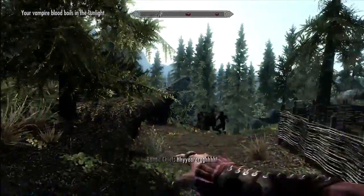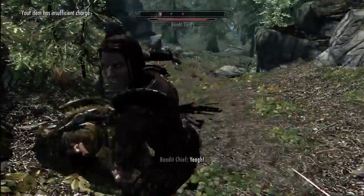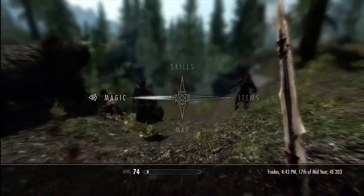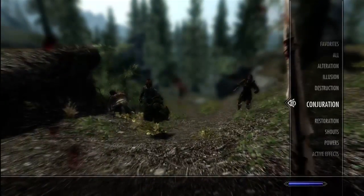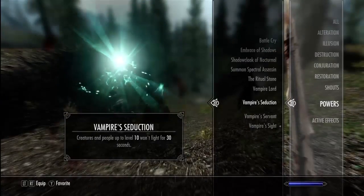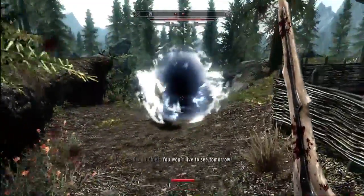Oh, is that why she left? There are bandits here! Why are there bandits here? This is irritating - they almost killed Ria. No wonder she left, she's trying to kill these guys. Let me summon a spectral assassin to help.